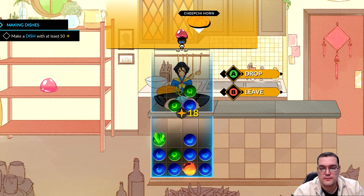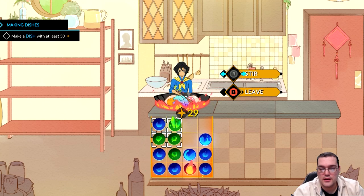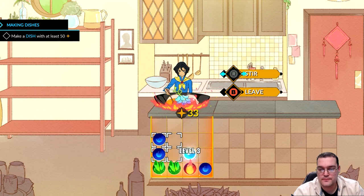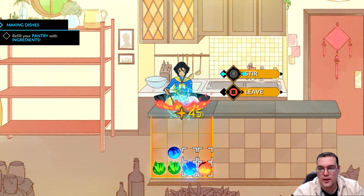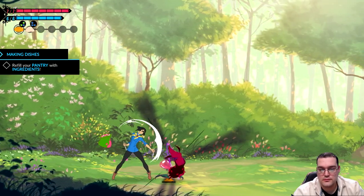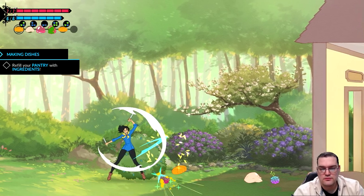We add some diversity to the pot and cook up what we've created. Anything already matching will automatically combine into better ingredients. We move gems around, creating super ingredients. We can also run back outside and chop up more ingredients — combat is very quick and handles very well. Mina doesn't hit the strongest but all her attacks are rapid fire.